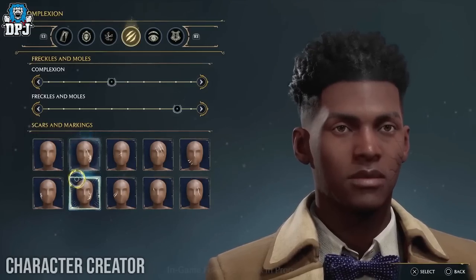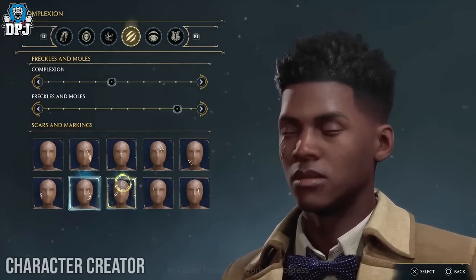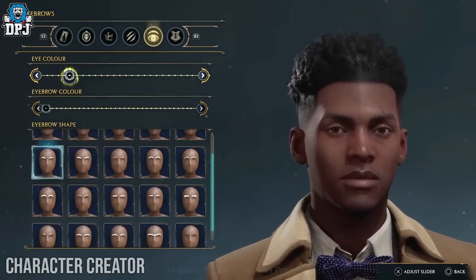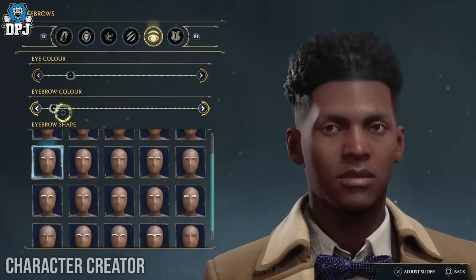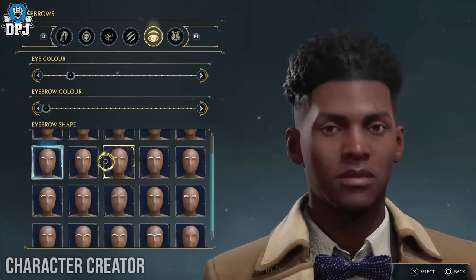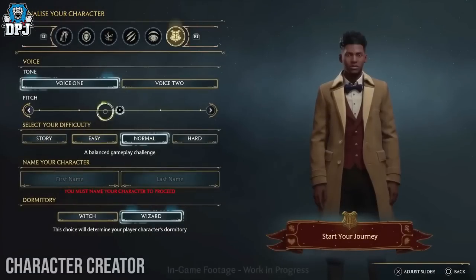I mean Harry Potter had that classic scar. The next tab is based around the eyes and eyebrows — you can change the shape and colour of the eyebrows and also the colour of the player's eyes. The final tab is where you finalise your character. Here you can pick from two voices, masculine and feminine, with a further slider to change the pitch. We then have the game's difficulty option with four options: Story, Easy, Normal, and Hard.